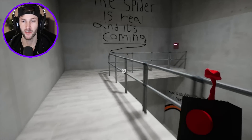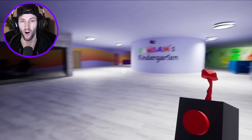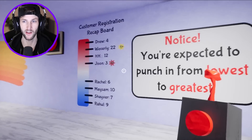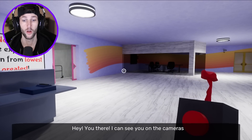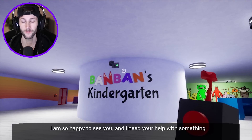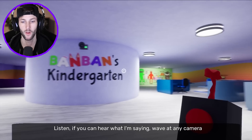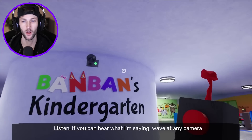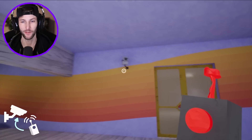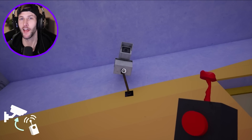Ban Ban's Kindergarten. Are these like the offices? Is this like the corporate center? Hello? Hey, you there — I can see you on the cameras. Hello, I'm so happy to see you and I need your help with something. Wait, can you even hear me? If you can hear what I'm saying, wave at any camera. Is that how I wave? That's not a camera — right here. So we have to wave our drone at the camera. Oh, I have to click on it — I thought I had to literally wave.